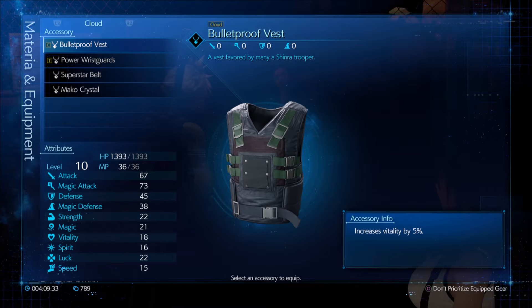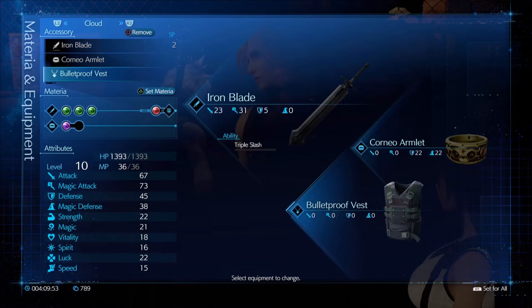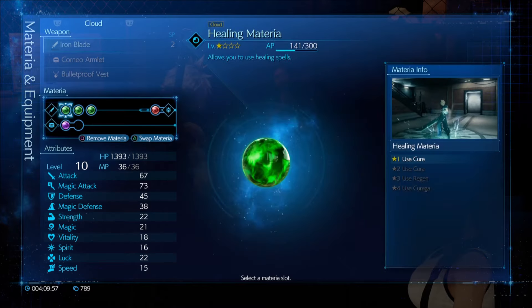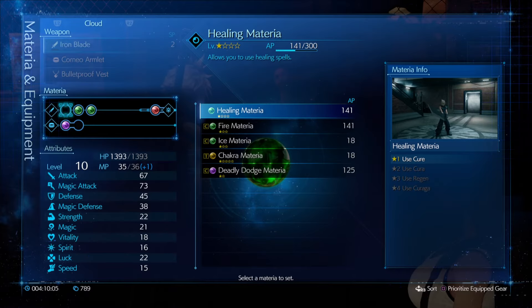I can see where the Bulletproof Vest will be useful later on. One other thing I wanted to mention is we've been getting items that increase our attributes by certain percents. Based on previous Final Fantasies, if we get these percentage boosts they're a little bit better than a raw numerical value. For example, taking the Healing Materia out gives us a plus 1 boost to MP - whether or not that's a percentage boost I'm not entirely sure yet. The benefit of items that offer a percent boost is that as our stats increase, the percent boost bonus gets larger, and tends to surpass raw numerical values.